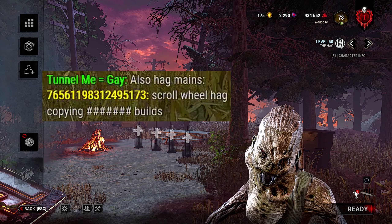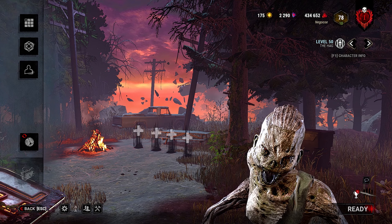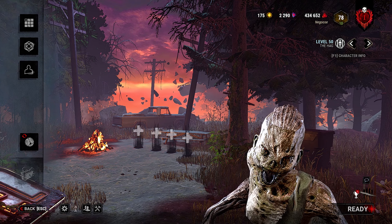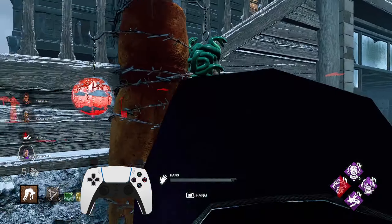A couple survivors were accusing me of using scroll wheel, and for those of you who have been following me for a while now, you know I play on controllers, so that's obviously not the case. I felt it's probably the best time to talk about this because a lot of you have been asking me how I get those insta swings, insta slaps on survivors when they trigger my traps. I play on a PS5 controller at the moment — I was playing on a PS4 controller — so let me explain to you how I do it.